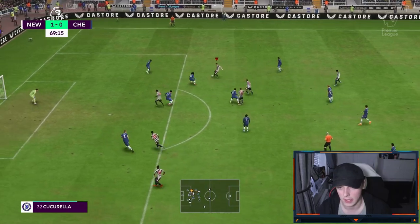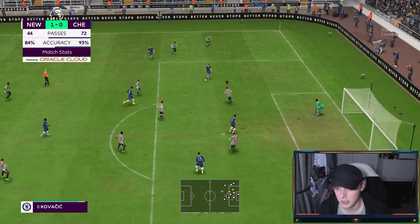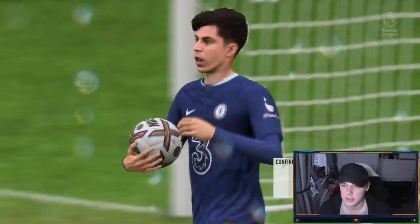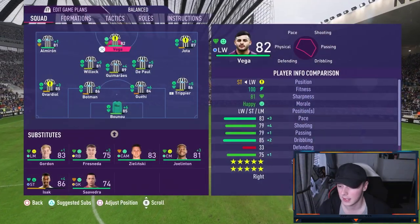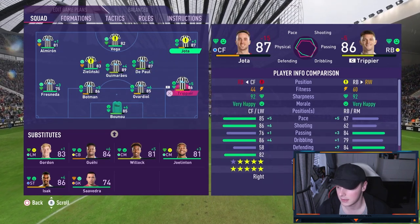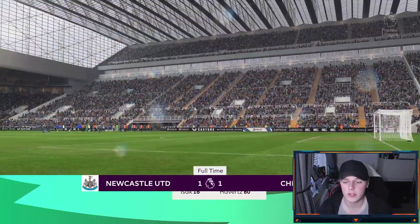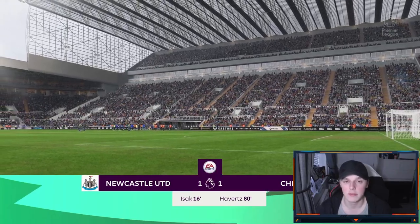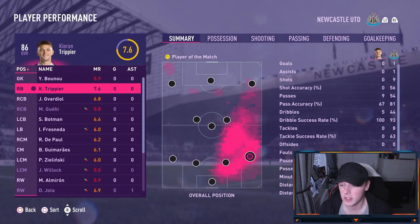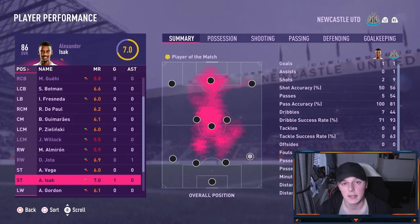Jota retains the ball nicely — good football. They're about to shoot again — another strong save from Costa. Gavardi on the attack, trying to pull it back, and in the 79th minute Chelsea draw level. Let's make a couple of subs — brought Vega on for Isak, Zielinski for Willock, Gavardi moves to centre-back, and Jota is off for Gordon. They're peppering us now but we hold on. We get a 1-1 draw against Chelsea. Two shots all game for them — Bono made a very good save. We had nine shots. Trippier gets man of the match, though I would have said Guehi was the best defender on the field. Botman was very good as well, and Jota had a decent game along with Isak.